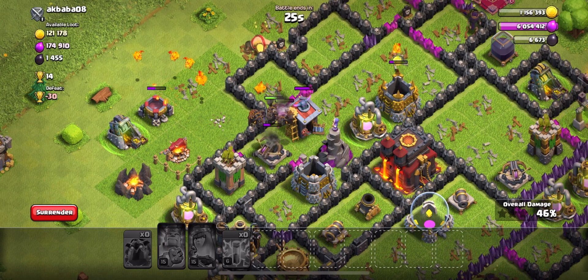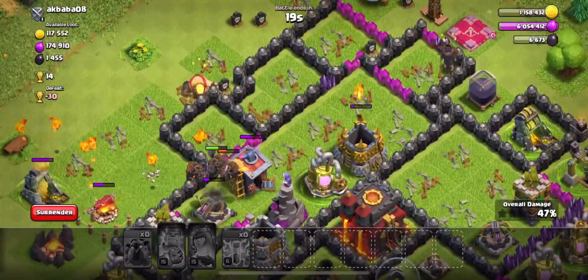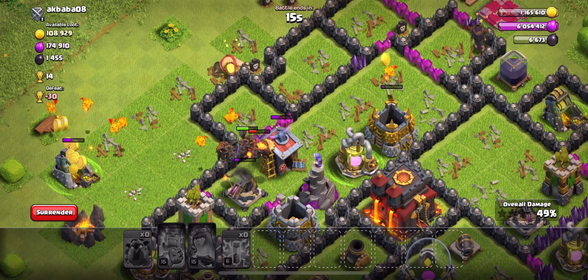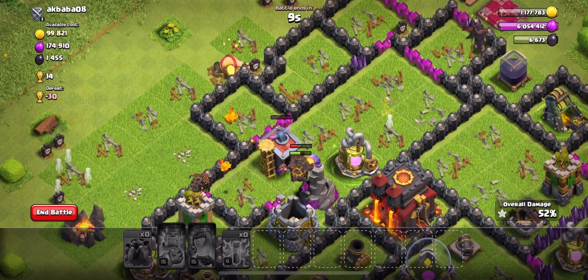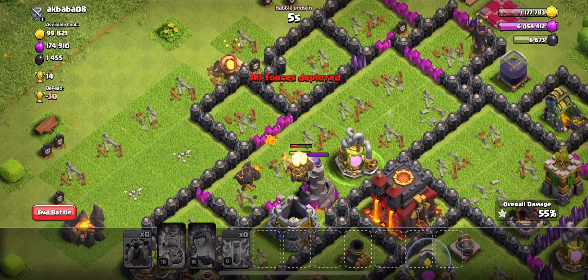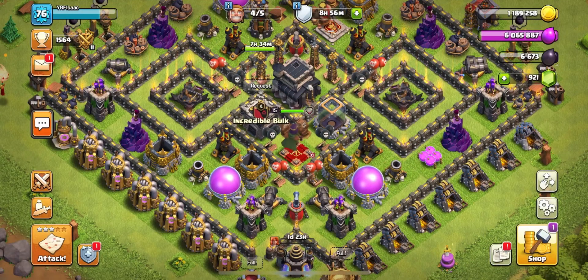Yeah, I don't think we even get a one star boys, running out of time. Actually, we'll get the one star at least. Yeah, we'll get a one star which is better than nothing I suppose, it's just taking so much time. Yeah, we're not going to get anything more than that. Well, that's how the lava hound challenge is done. Hope you guys enjoyed the video. Please like, subscribe, and comment. I'll see y'all in the next one, peace.